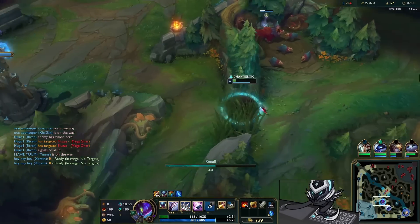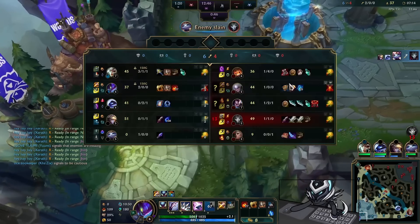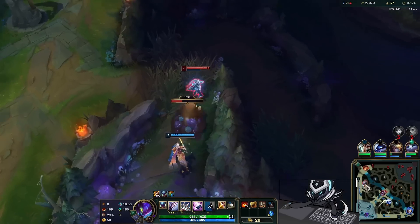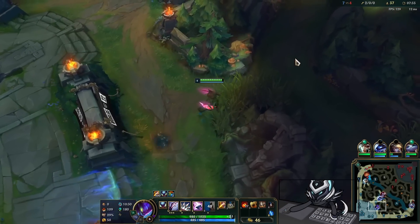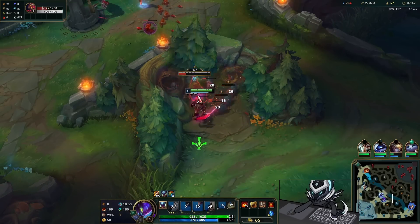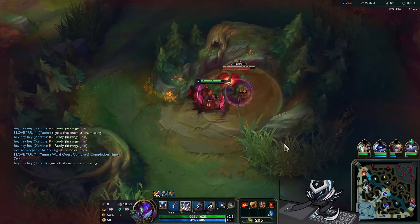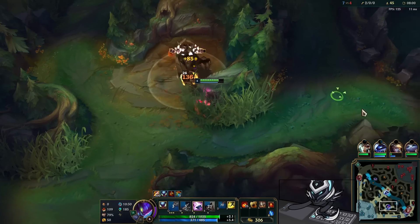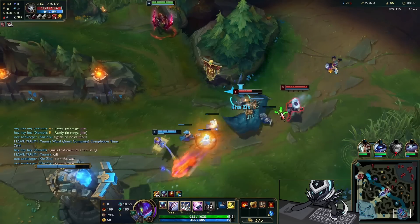I evolve the R here — I'm testing out R-Evo with Conqueror because R-Evo is so valuable, and I want to see if it has any synergy with the Hydra. My answer is yes, it does. Think of it like a Goredrinker playstyle except you do more damage because the Hydra gives you more AD. You can extended fight so well with the R-Evo, Conqueror, and Hydra combined. This build is great at extended fights — you have so much sustain. They're already nerfing Hydra, but use it while you can. The stacking mechanic is what makes it so good.